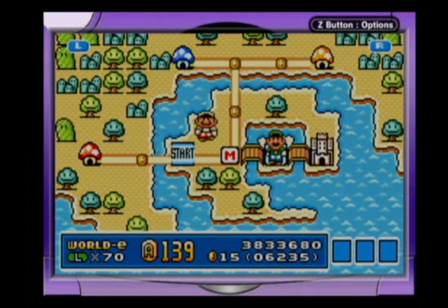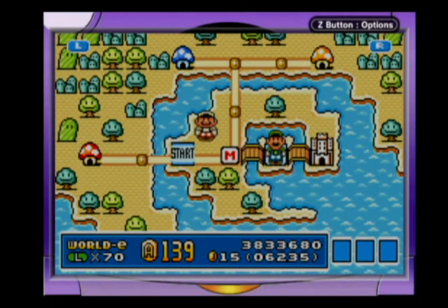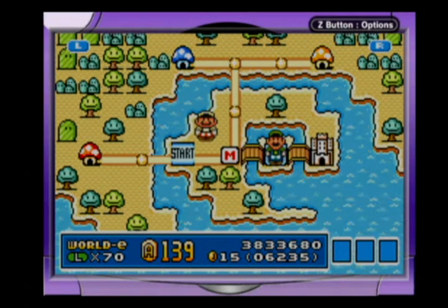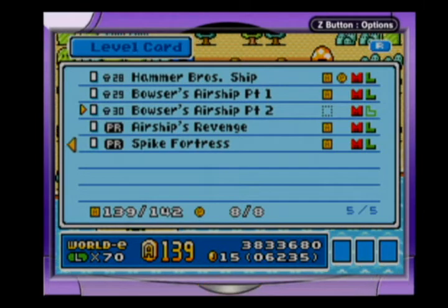Hey guys, Blind Manager here, and welcome back to the finale of Let's Play Super Luigi Brothers 3 World E. In this episode we're going to take on the last level of World E, Motion Level 30, Bowser's Airship Part 2.